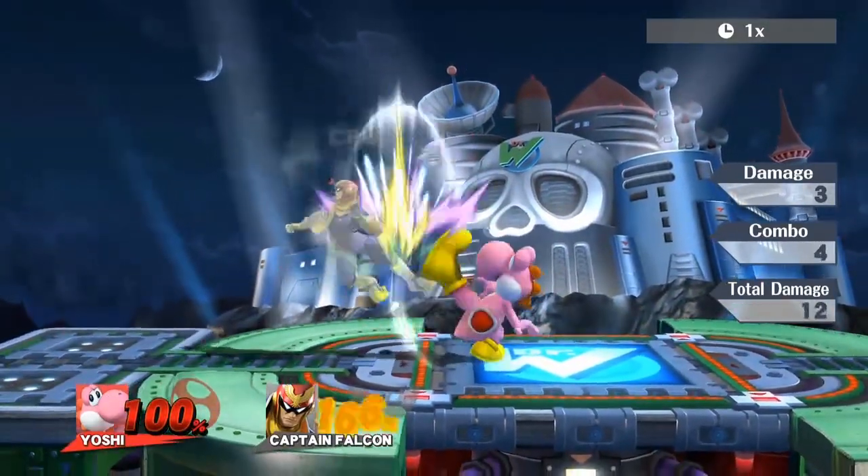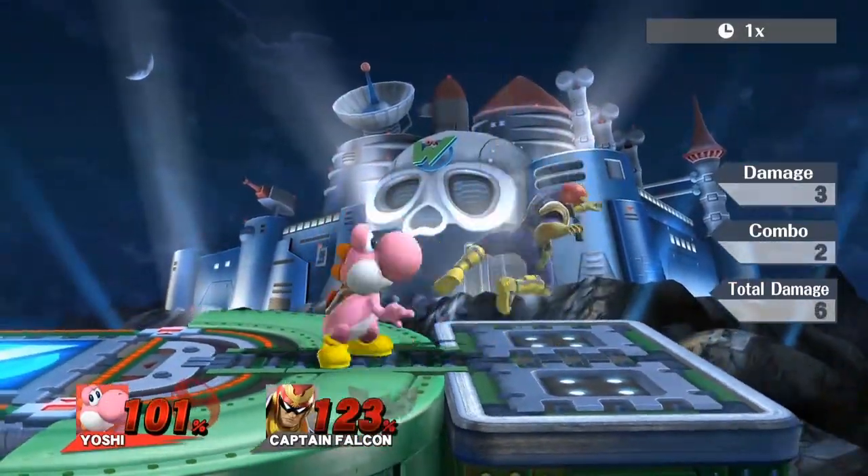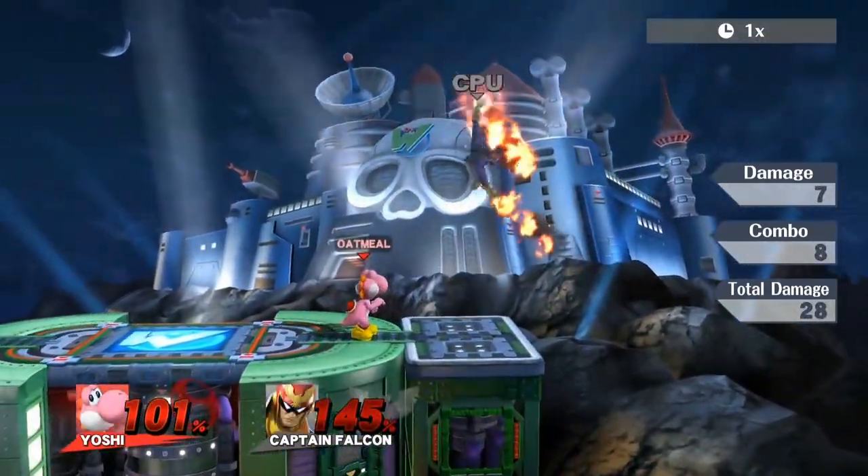At higher percents, that actually comboed. There's enough hitstun that it can rack up the combo meter, as you can see here. You can go into a forward tilt, you can go into a down smash, as I did in another video.